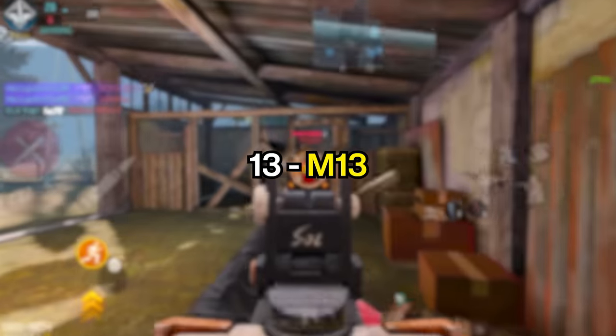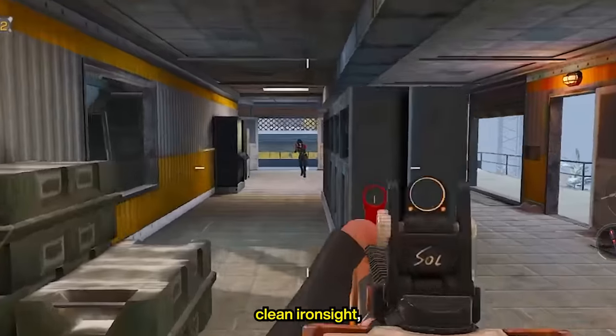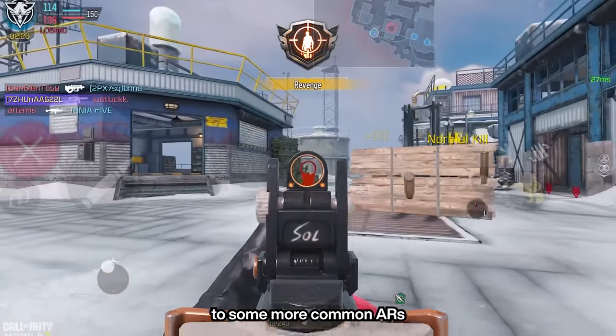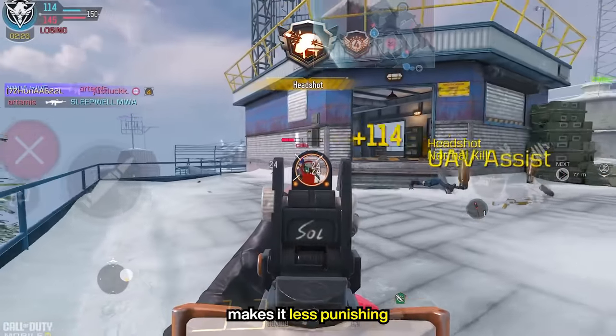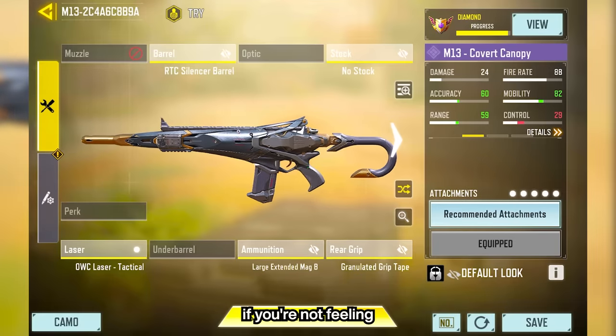At number 13, we have the M13. It's a great assault rifle with fast fire rate, large mag, clean iron sight with little to no aim shake, and decent mobility. It is really close in terms of performance to some more common ARs, like the Kilo and the Krig in its first range, which goes up to 26 meters. The fact that it has a fast fire rate makes it less punishing when you miss a few shots.